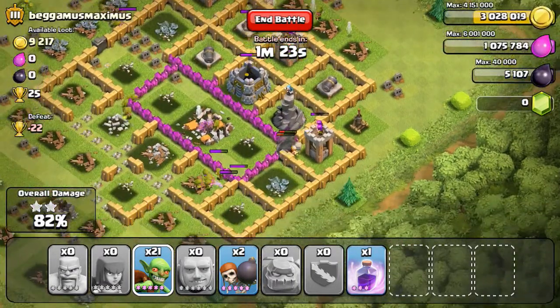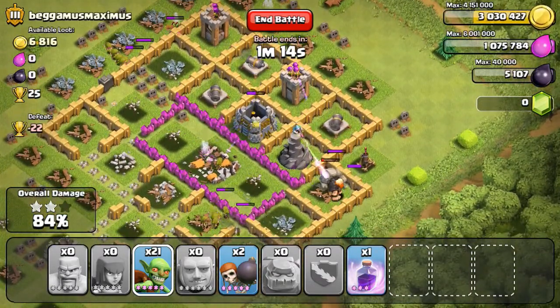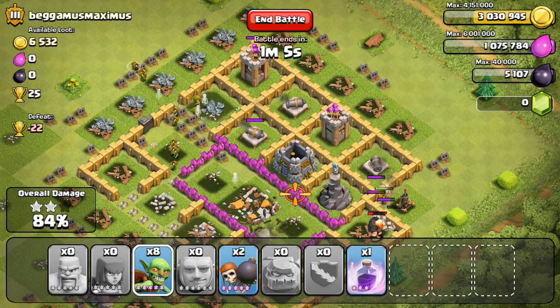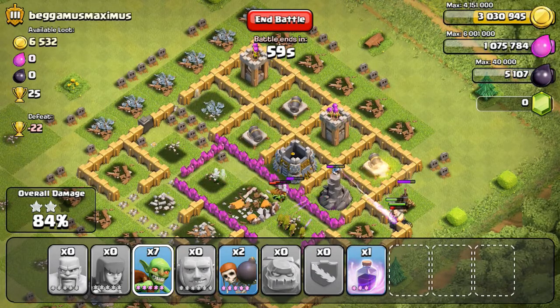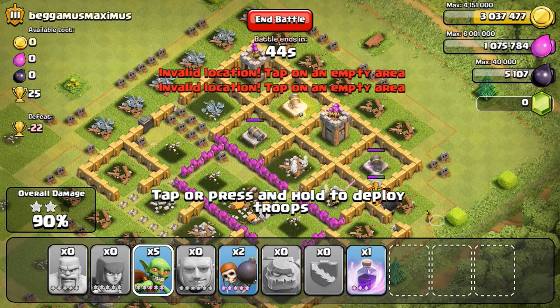There actually was a little bit of elixir and gold in the storages. I'm gonna get almost all of the loot — still around 600k when the raid ends. I was hoping these goblins would help me three-star this guy's base but it's not manageable. I do take out the storage and you can see my golem just split up, going to work with a giant down there.